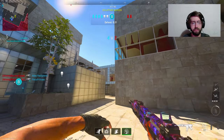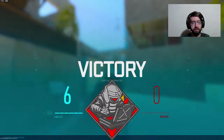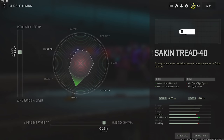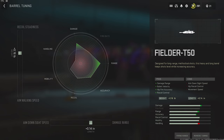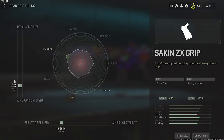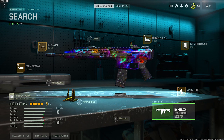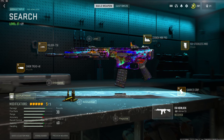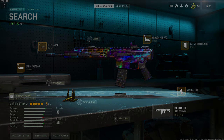Hope you guys enjoyed the video. Here's my class setup for the Hemlock: we've got the Saken Tread 40 Muzzle with the tuning you see here, the Fielder T50 Barrel with the tuning you see here, the Cronin Mini Pro with the tuning you see here, the Saken ZX Grip with the tuning you see here, and finally the ISO Stockless Mod — aka No Stock. Get this class setup a shot, let me know what you think. And on that note, that's gonna do it for me. Hope you have a good rest of your day and I hope to get you guys in the next one. Peace out.